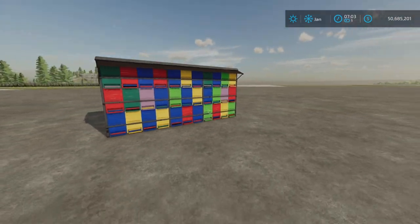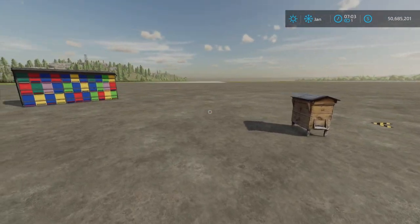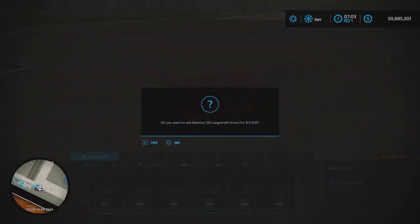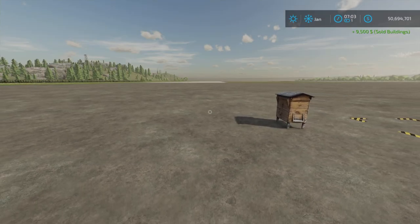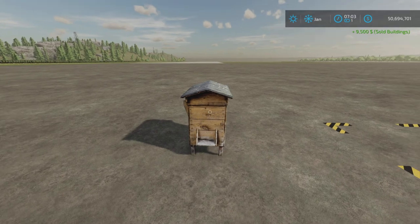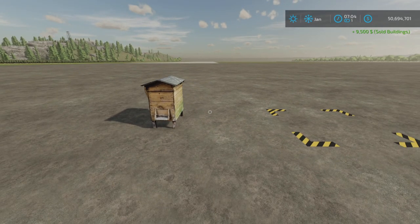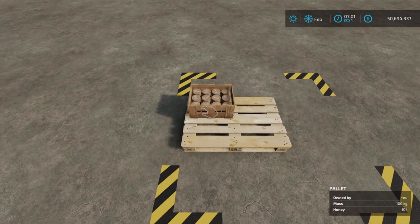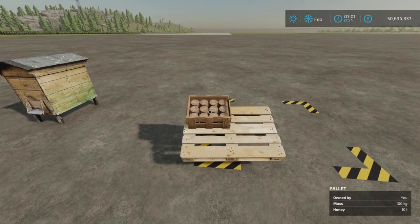We're going to get rid of that one now because we want a true representation of what this will produce. So we're going to go ahead in time. All right, as you can see here, another 10 liters of honey has been produced.